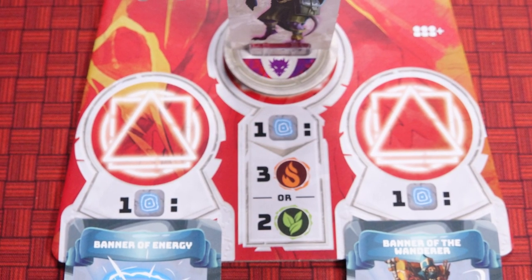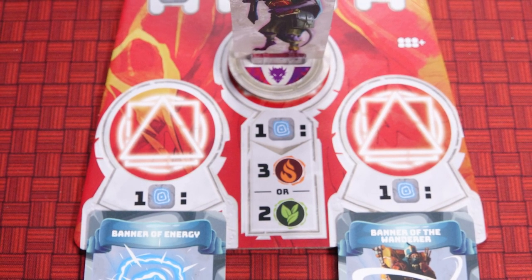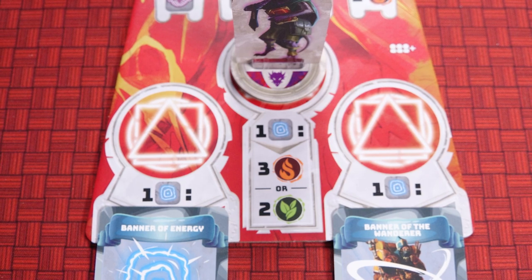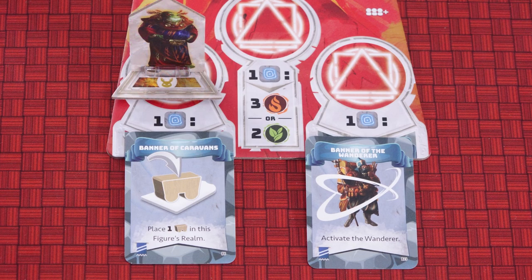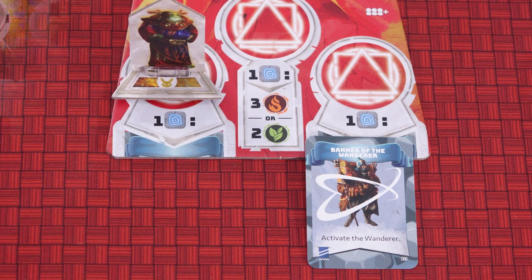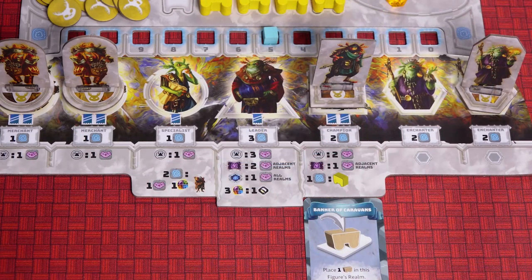The abilities on the spaces of the realm boards may have an activation cost in Element Gems or Energy. You may activate each ability once and only if you can pay the activation cost. For example, you can spend one Energy to gain either three Fire Gems or two Earth Gems. Many realm spaces allow you to spend one Energy to take the Banner card from that space. After taking the banner you attach it to any figure on your player board by placing it below the figure's home space slot. Merchants and Champions may have up to two Banners, Specialists and Leaders may have up to one Banner, and Enchanters may not have any Banners. Once a figure has a Banner, they can activate the ability of that Banner each time the figure is placed. You can attach a Banner to a figure you've already placed this round, but you won't get to activate that Banner until the next round. Do not refill the empty Banner space yet — that will happen at the end of the round.